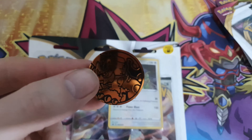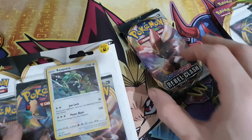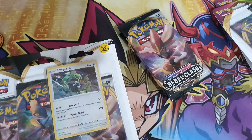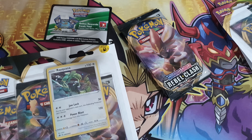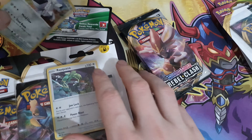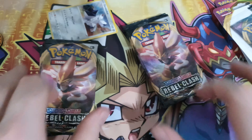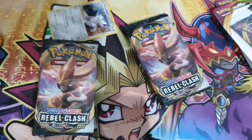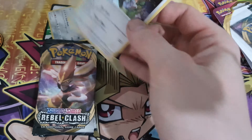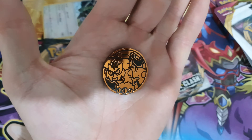So there's the coin - Landorus Land Form. There's three of the packs. You get a code card and there's the Duraludon promo. It's a nice Pokemon, I like it. Duraludon Max Form two. And the second blister has three more packs, a Ray Quasar promo, and another Landorus Land Form coin.